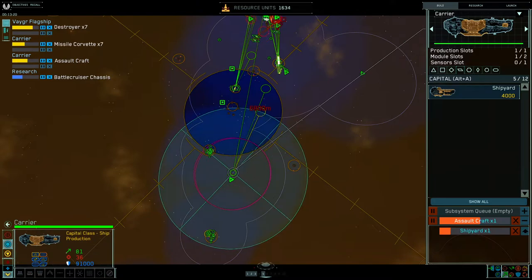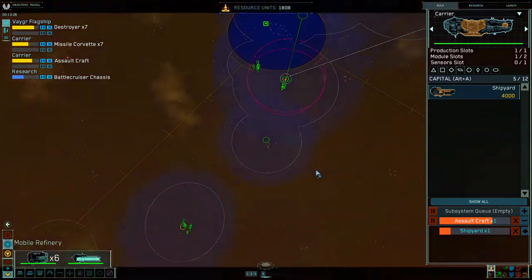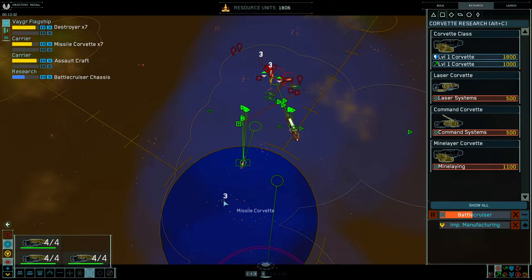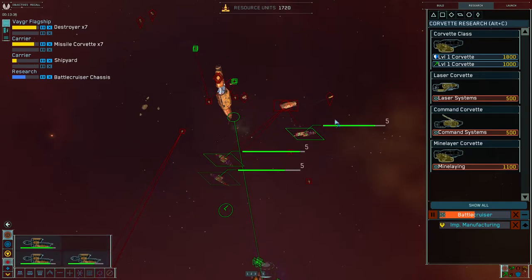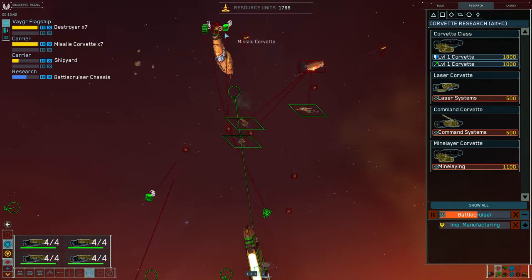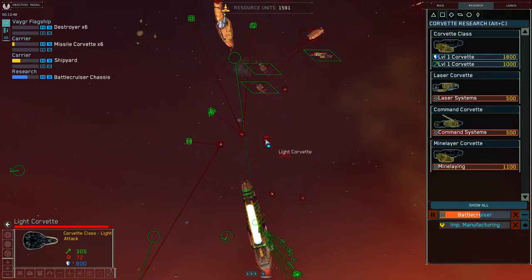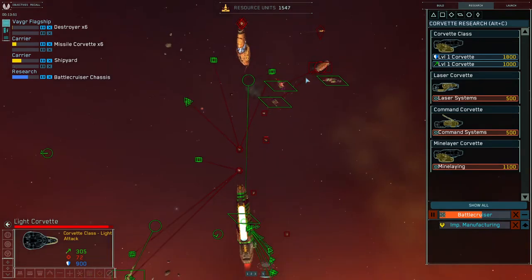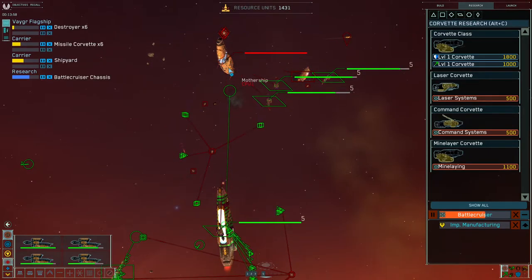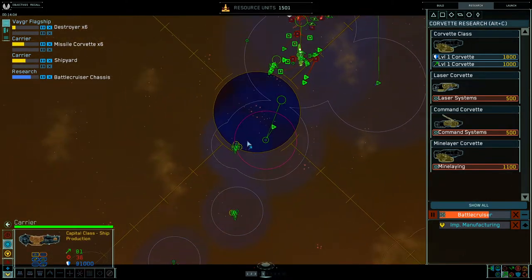As soon as my shipyard is done, you usually have it right here near where your collectors are. You queue up two collectors while building the capital class facility. In the meantime, we can probably start targeting down collectors with my vets. A better option for Homeworld 1 would have been multi-guns — lights are good, but multi-guns are really, really good right now, they're exceptional. If you get about ten of them, they can clean fighters pretty easily. You'll lose a couple of them, but you'll still win eventually.